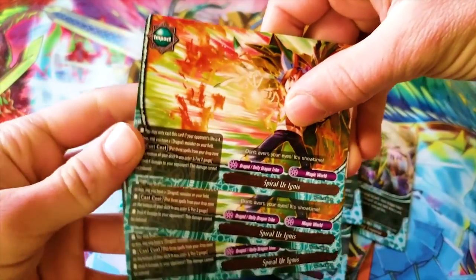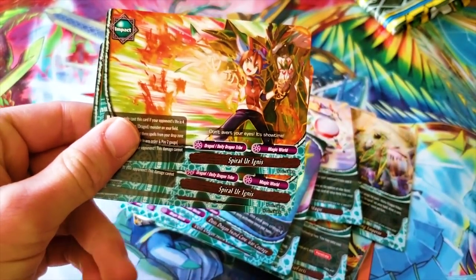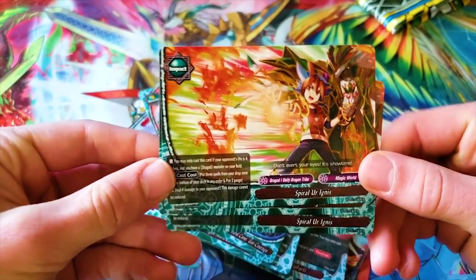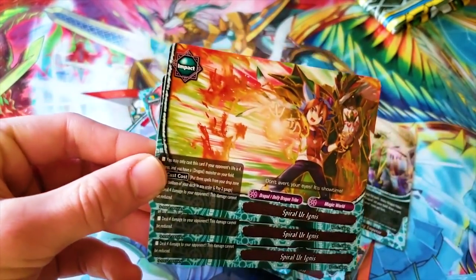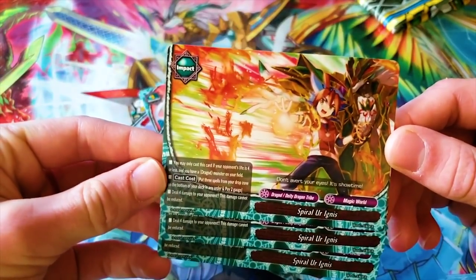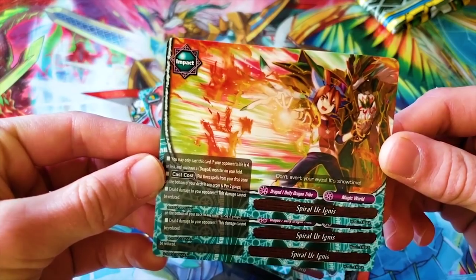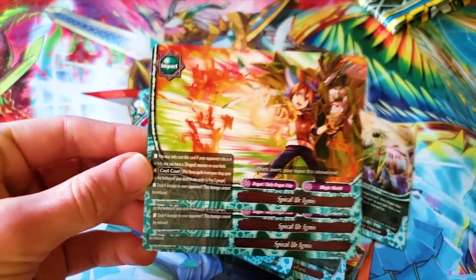Then you got your other impact — we're getting another Magic World DD Gargantua Punisher in the set after Lineage, so you can buy one of these and not worry about getting multiple copies. Although I would love to get another one of those gold foils — they're beautiful. Spiral or Ignis — you may only cast this card if your opponent's life is four or less and you have a Dragod monster on your field. Put three spells from your drop zone on the bottom of your deck and pay two gauge, deal four damage to your opponent — it cannot be reduced.